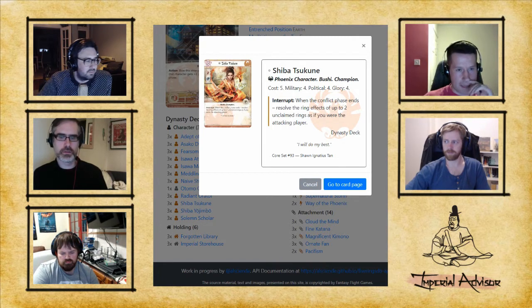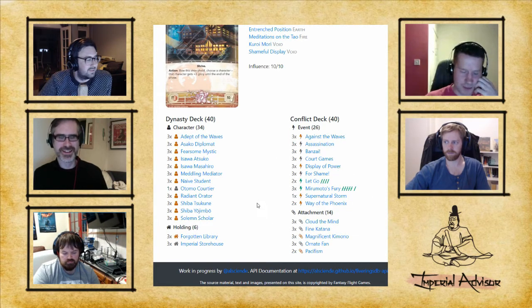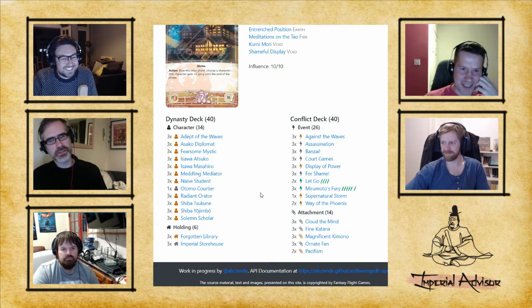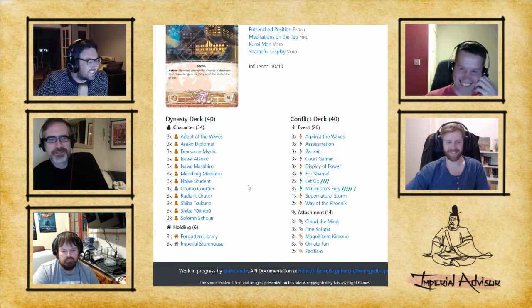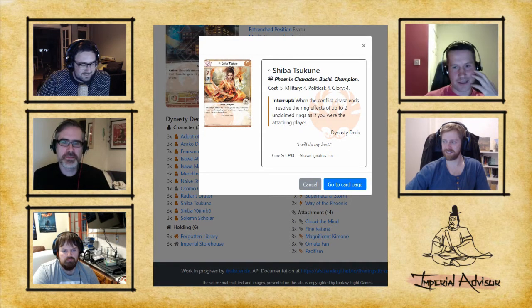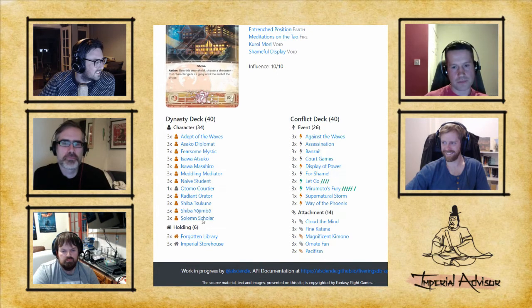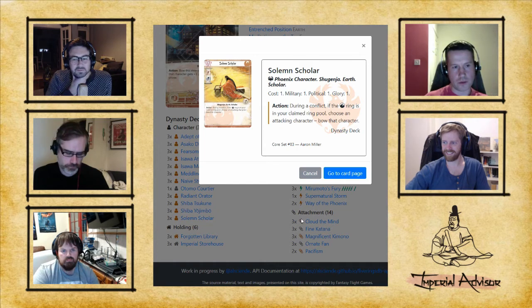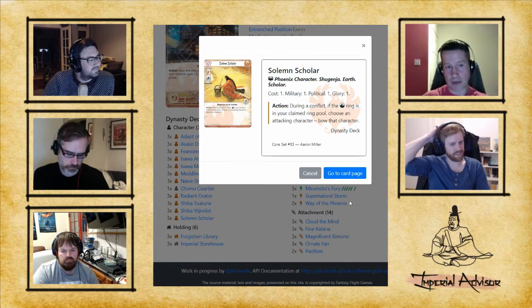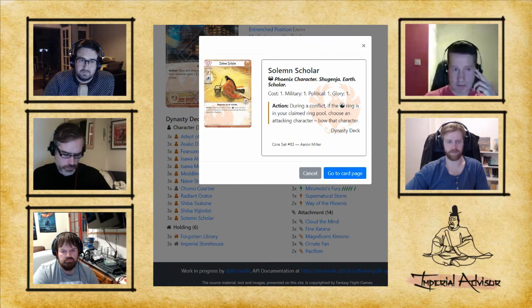The Solemn Scholar is one of the secret heroes of the deck. He's a 1/1 Shugenja with 1 glory for 1. If you have the earth ring, he can bow an attacking character — he just wins games, he is unbelievably strong. He is the secret hero of the deck.